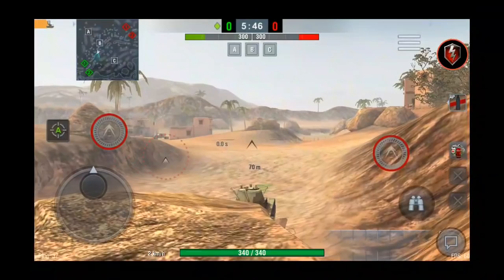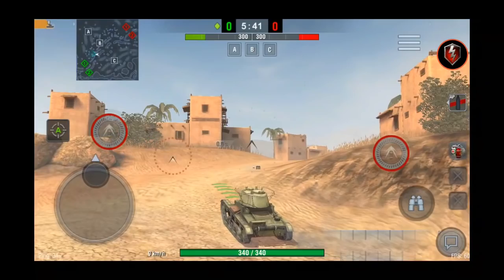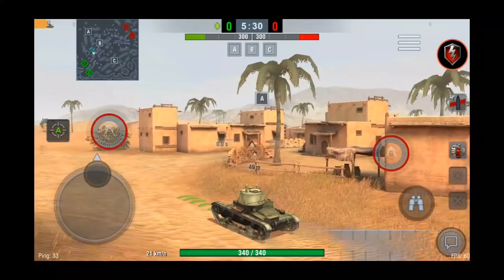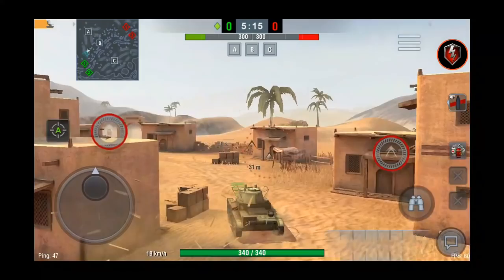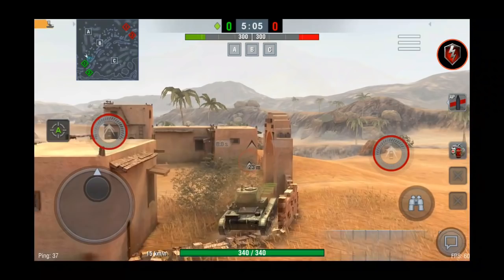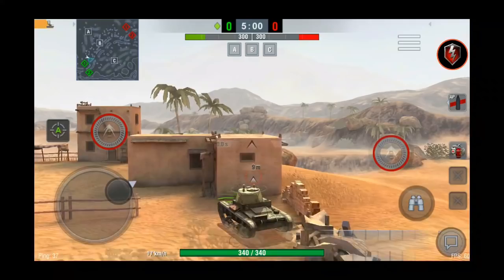I've seen a lot of players drive into buildings thinking fences will just slow them down a bit — which isn't mentioned in the tutorial. You can knock down trees and little walls, but driving across lots of walls really slows you down. You can bump into buildings and they don't get destroyed — well, a few sheds can be destroyed, but the brick buildings stay standing. Wargaming should mention things like that.